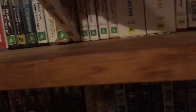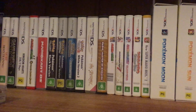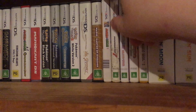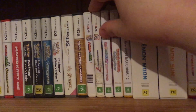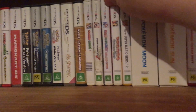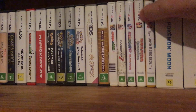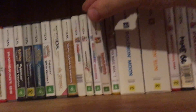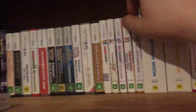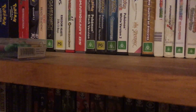We've got Mario and Luigi Paper Jam - I haven't had a chance to play that yet, I've been too obsessed with Pokemon Sun and Moon. Mario Kart 7, Mario Party Island Tour - decent Mario Party, didn't keep me entertained for very long but it's decent. Paper Mario Sticker Star - the worst Paper Mario in the series, hands down. Actually wait, I said Color Splash but I meant Sticker Star - I'm an idiot. Haven't played Color Splash but from what I've heard it's better than Sticker Star.